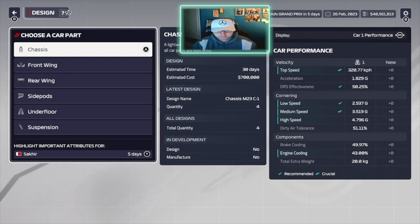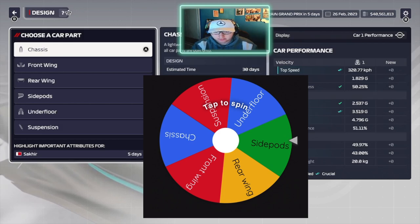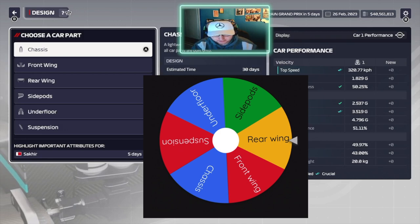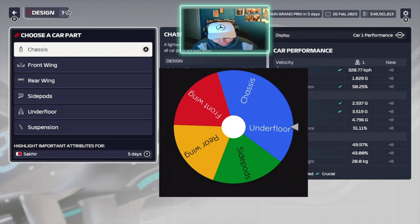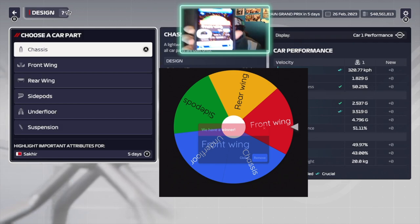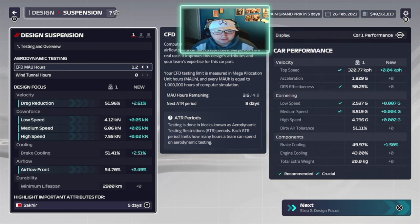As you can see on the screen, there's a spinning wheel with all the car parts on it. We're going to spin the wheel to pick two different upgrades, then split the ATR period into two. Spinning the wheel now - the first upgrade we are going to do is suspension. We'll remove suspension and spin again for upgrade number two - and upgrade number two is the front wing. So those are the two upgrades we're going to do.